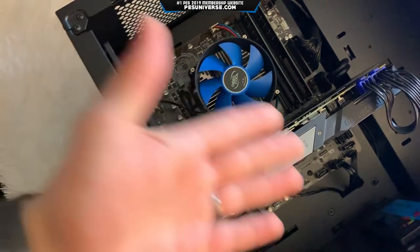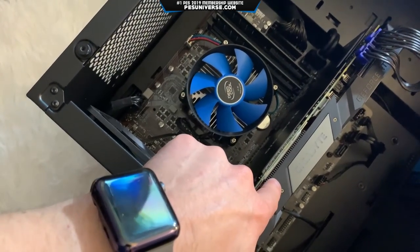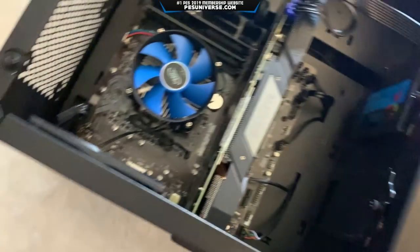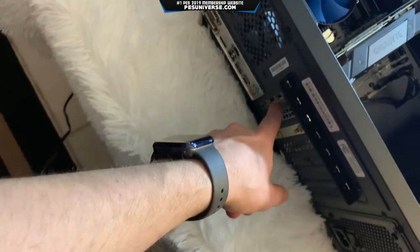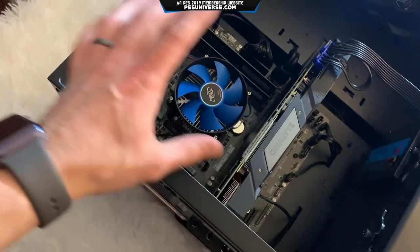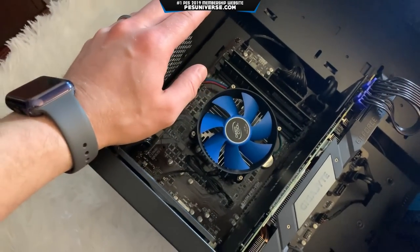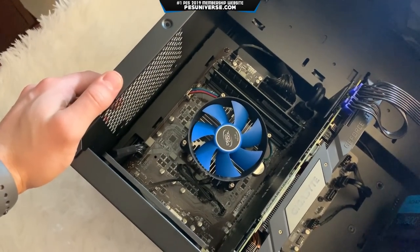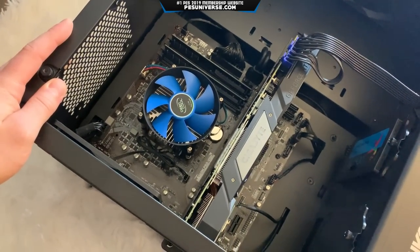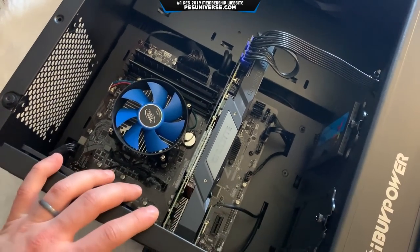This is the whole CPU, motherboard, and graphics card area. The GPU needs to come out because that's where the M.2 needs to go. We'll take a couple of screws out and literally just pop this graphics card out. Once that's done, we'll grab our RAM, replace the existing two sticks with what we have, and add the other extra two as well — and that will give us the RGB lighting.